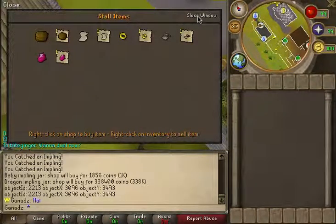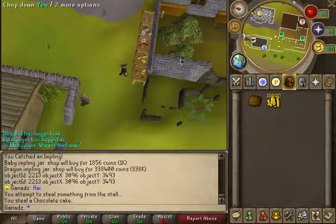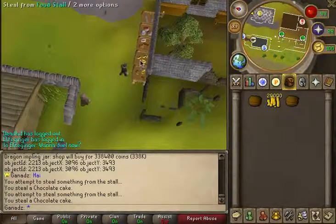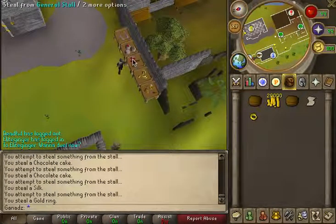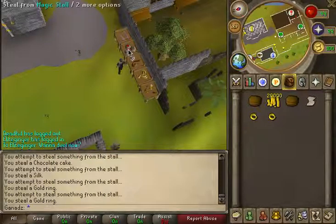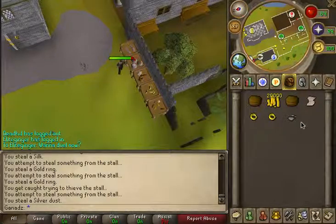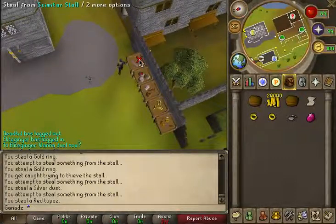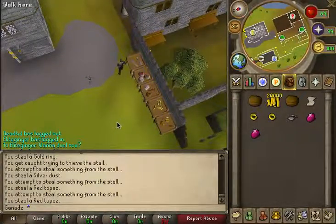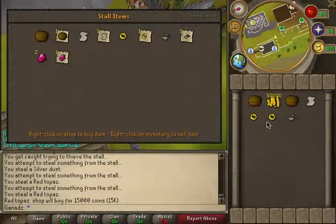I cannot compile - there's no way to compile on a Mac. You can thieve here. This one gives you 10k and a chocolate cake. This one gives you no money and silk. This one gives you a gold ring and no money. Magic stall gives you sword dust and a scimitar. Also dragonstone - or not dragonstone, red topaz. You can sell those here for like 15k each - pretty good money.